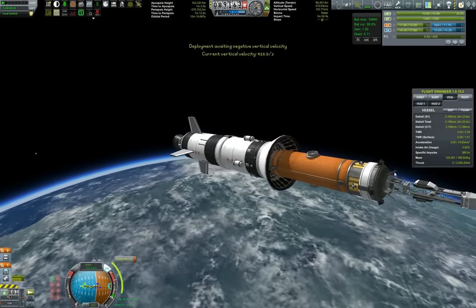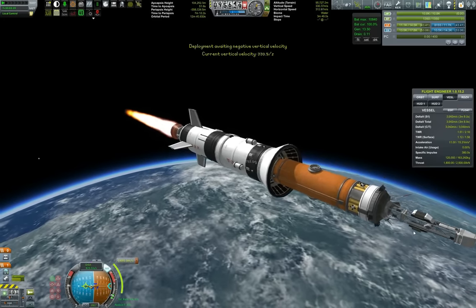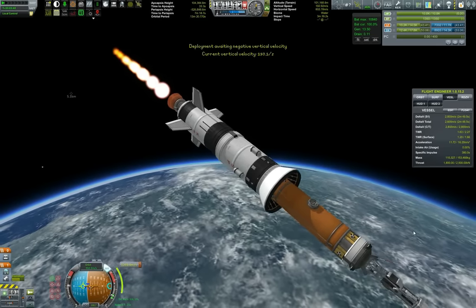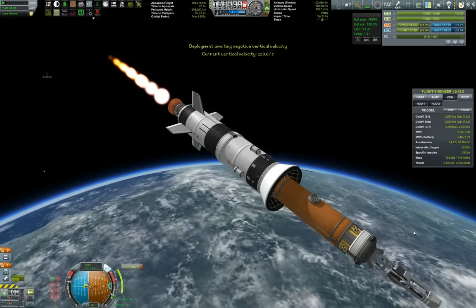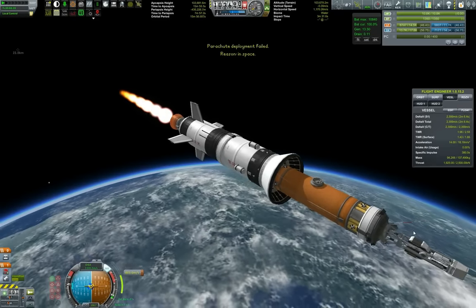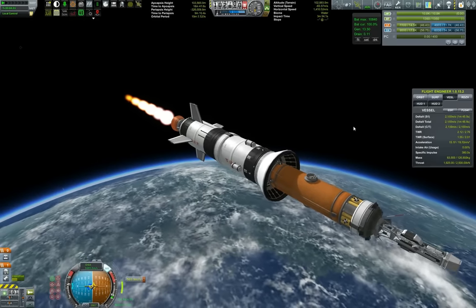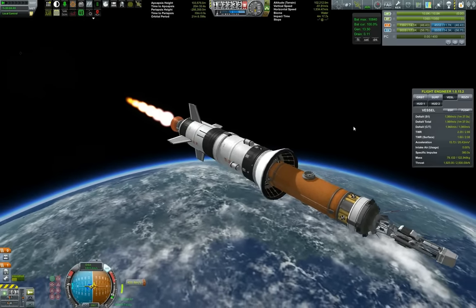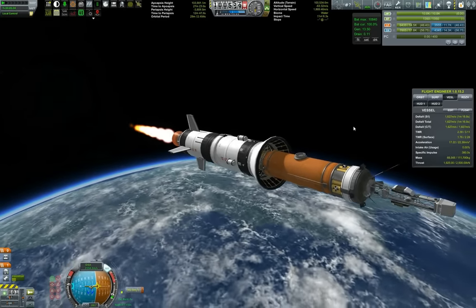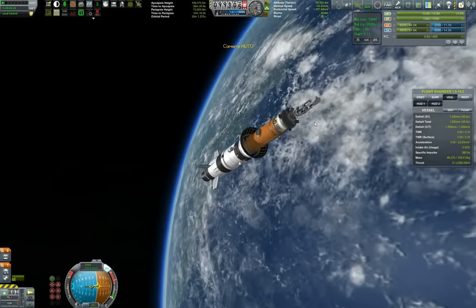Popping the fairings, and I notice I've put the parachutes in the wrong stage. Well, parachutes are for the ascent stage, but this one we will not be returning to Kerbin because we need every ounce of that delta-v, so I don't think these parachutes will ever deploy. Burning for circularization — we're in space but not yet orbital, which we will be shortly.